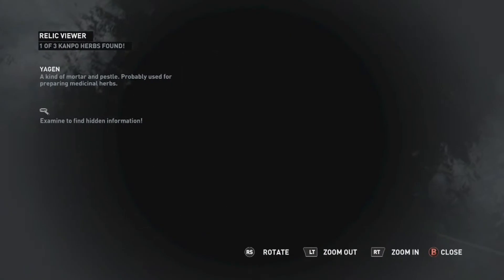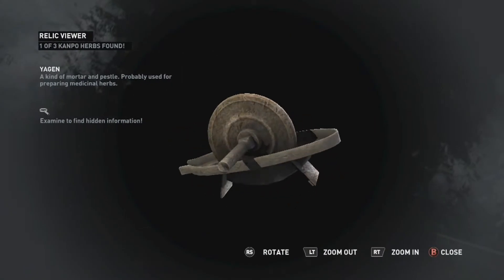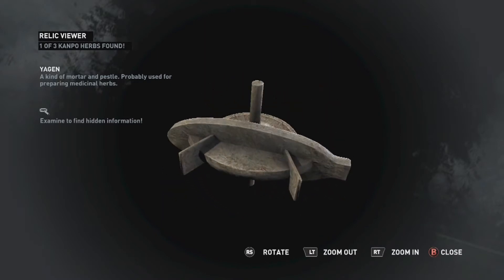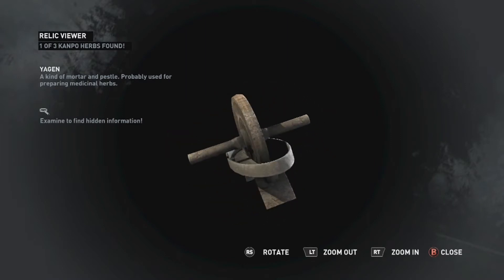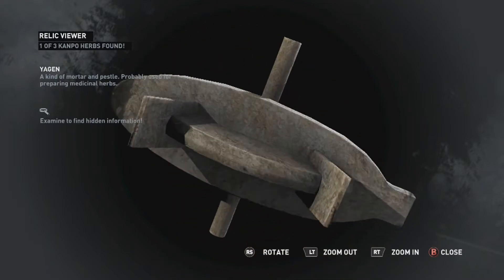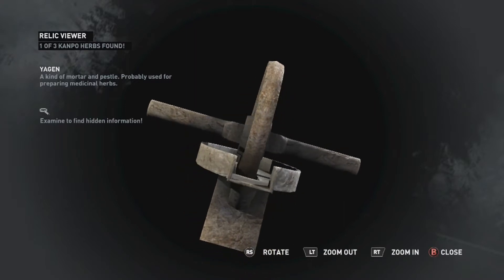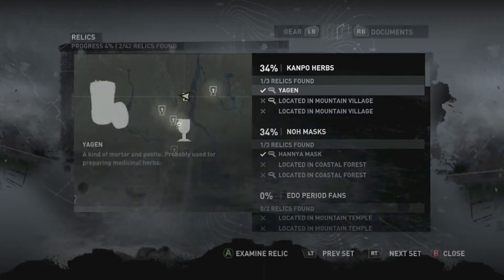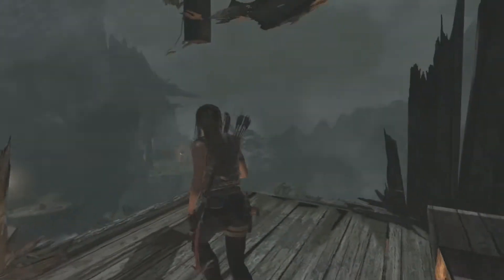A kind of mortar and pestle, probably used for preparing medicinal herbs. Nice — a mortar and pestle, these are in RuneScape! Anything in there that we can find? Hidden information? Nothing? Come on, surely... I guess not. So we found two of the many unlocks and secrets in this game.